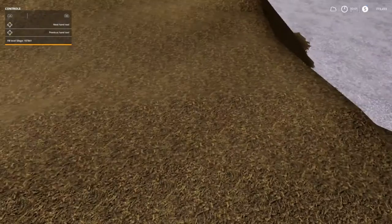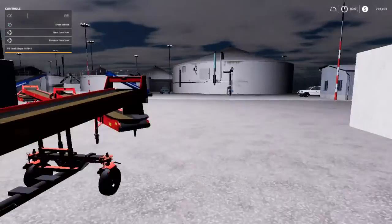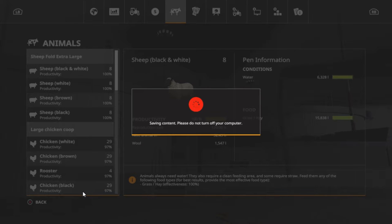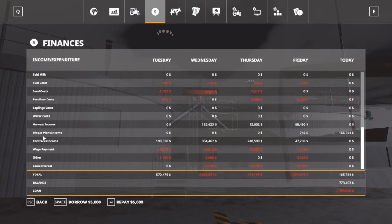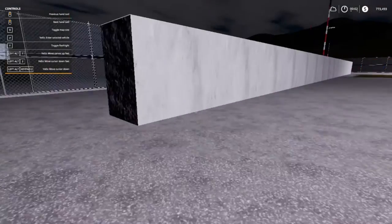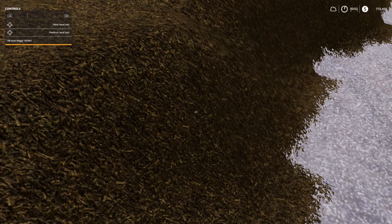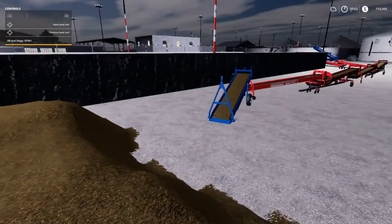Whoa — seven hundred and seventy-three thousand dollars! That had to be for the silage income. Let's go over here and see if it's still going. Let's go in and check — saving game again. Going over to the biogas plant income — it's a hundred and sixty-five thousand, seven hundred and fifty-four. A hundred and sixty-five thousand, two hundred and thirty-five thousand. So about four hundred thousand liters — or almost two hundred thousand.